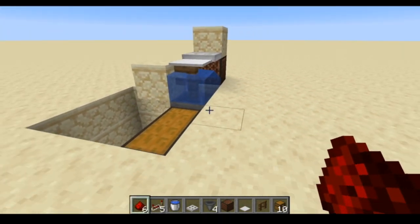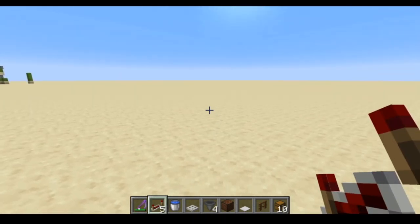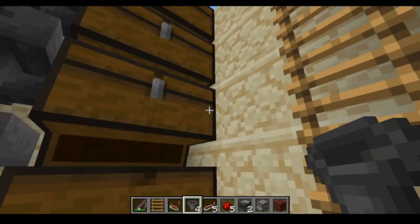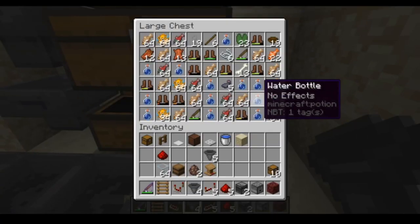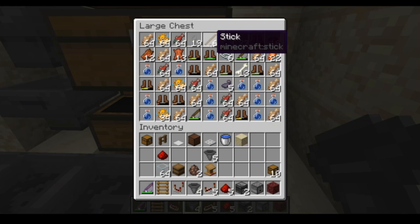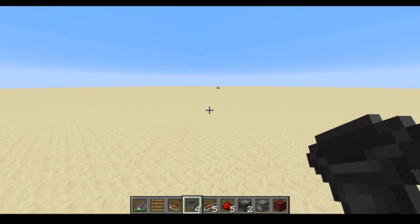Because of the way 1.16 changed AFK fish farms, this will no longer get you books, enchanted fishing rods, bows, name tags, or any of the really cool treasure loot. What's going to happen is it'll fill up with a bunch of junk - things like water bottles, leather boots, sticks - along with the fish. The fish are what we want, but we don't want all that other junk. This is where the optional part comes in to make your life much easier.